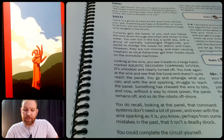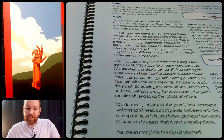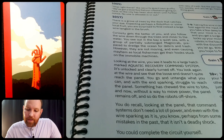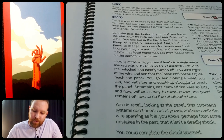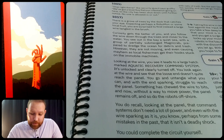Following the wire down to the trees and closer to the water, you see out in the bay a group of partially submerged Magna Crabs prepared to dredge the ocean for debris and trash. However, they are not moving and are causing mayhem as local fishermen get their hooks stuck on the immobile machines. Looking at the wire, you see it leads to a large patch-marked aquatic recovery command system. It's unlocked and clearly turned off. The loose end doesn't quite reach the panel — something has chewed the wire to bits. Without a way to move power, the panel remains off and so do the robots offshore.